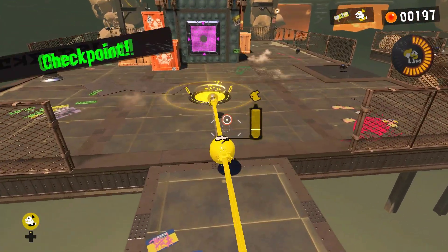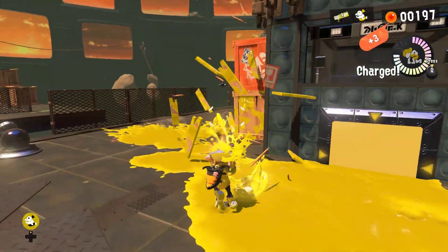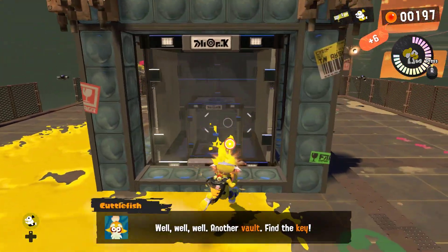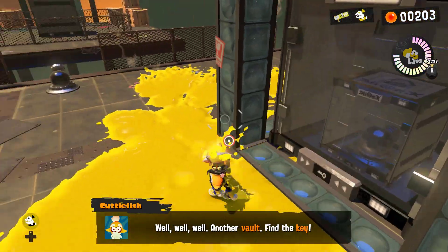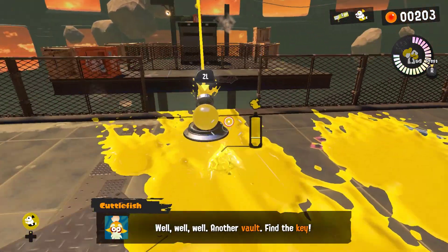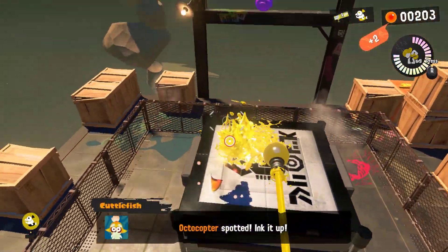Now, there are actually gonna be multiple switches over here, not just this one. You activate this switch right here, it'll reveal a key — or pretty much a lock within a lock. That's cool, it's like getting a package, and then the package is a box, and then within the box itself there's a frickin' other box!